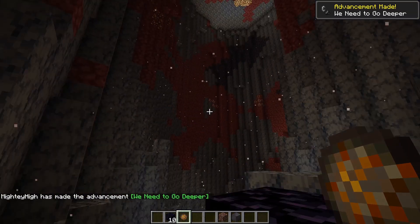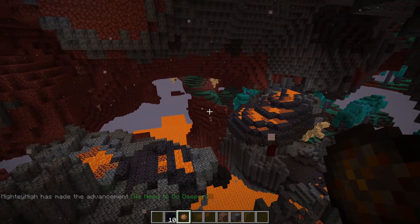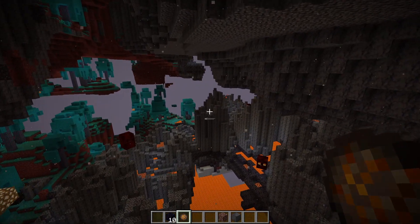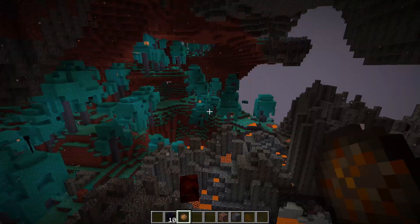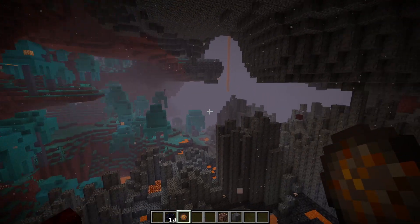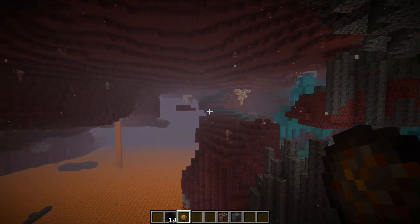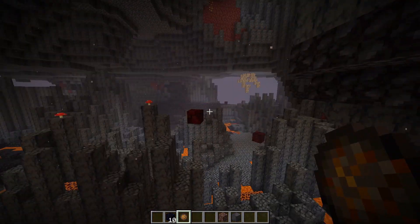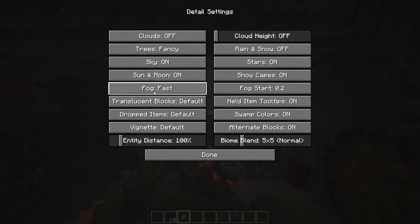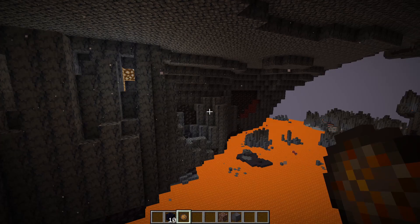We've ended up in the worst biome possible to get ancient debris, but it doesn't really matter. It's advisable to turn your fog off if you're using Optifine because it really helps out a lot. With fog on, visibility is not really that good in the Nether. To turn it off, go to Video Settings, Details, Fog Settings, and switch it to fast or off.